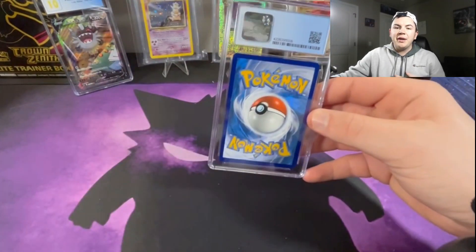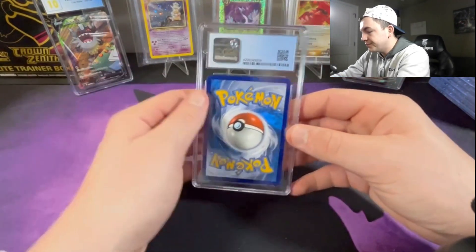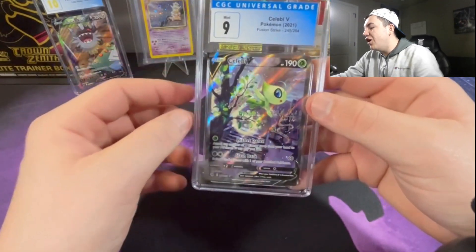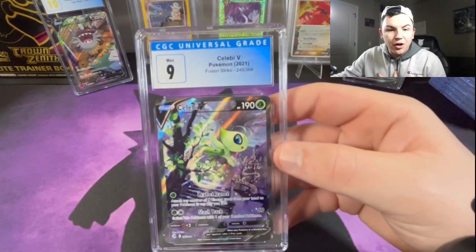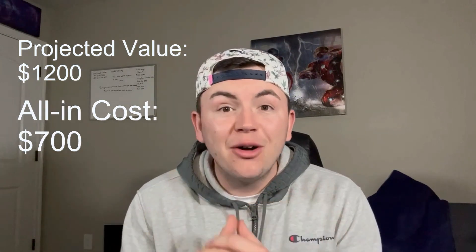Last card — make sure you like and subscribe, tell me what your favorite card is from this video. It was insane! The Celebi alt art at a 9 — not the way you want to end it, but hey, one of my favorite cards, one of my favorite artworks they've ever made. I love the Celebi. This is obviously my personal collection. Thank you everybody for stopping by — insane opening. The Houndoom from Aquapolis was probably the best pull from the entire video. The Lugia alt art, the Deoxys VMAX — just some crazy cards. Make sure you like and subscribe, we'll see you next time.